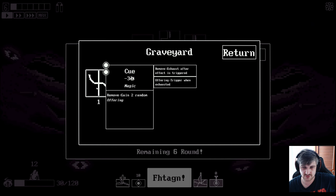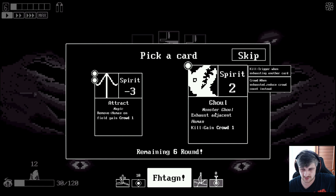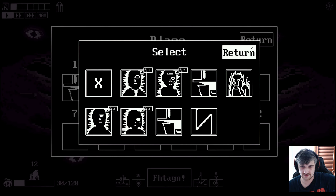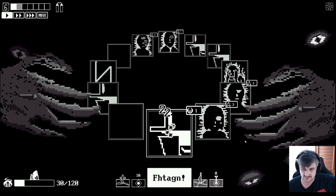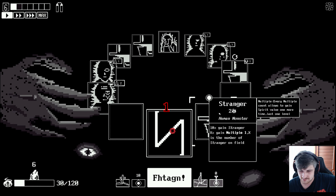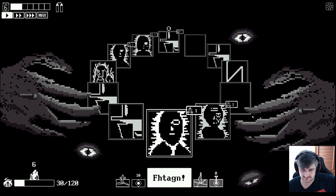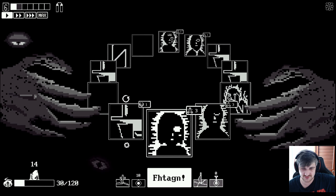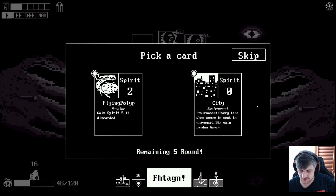'Remove. Exhaust after effect is triggered.' One - 'remove human on field, gain crowd one.' Don't understand what any of that means. We're not going to do very well. Look - this one already has multiple on it now, which is fantastic. We need it to trigger more often. But it's X percent - X is the number of strangers on the field. It's only 4%. And it's not triggering. Environment: 'every time when a human is sent to the graveyard, 50% random gain human.'